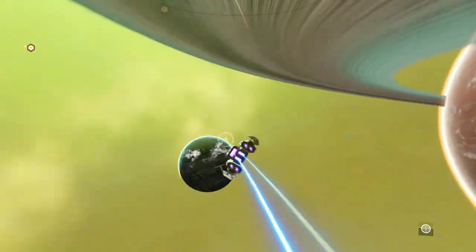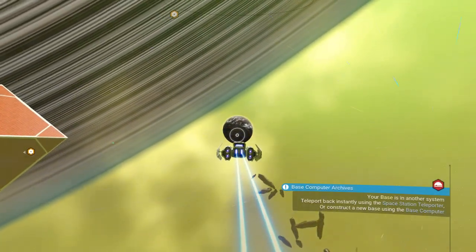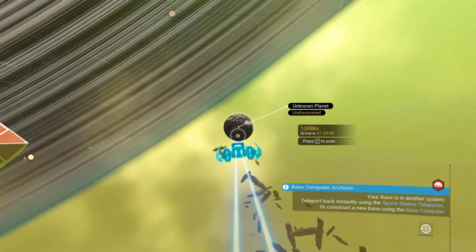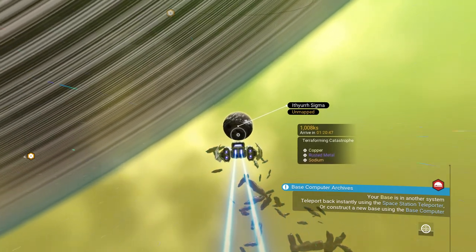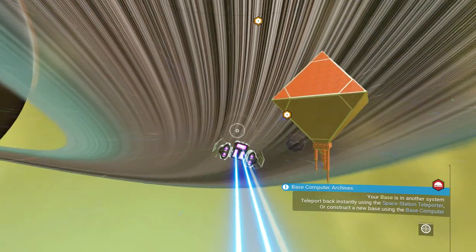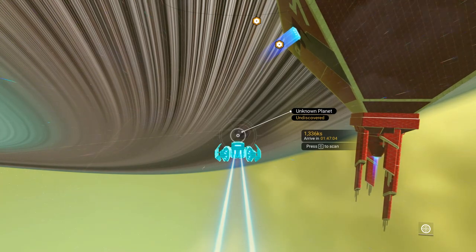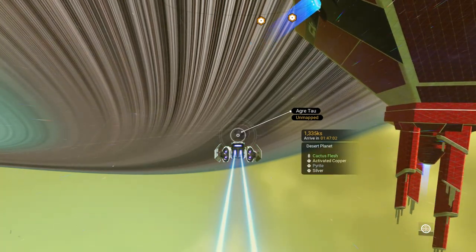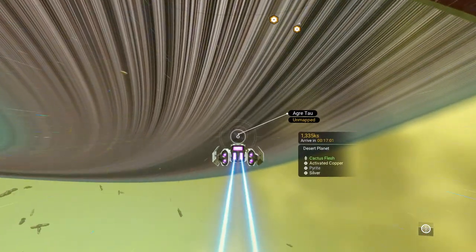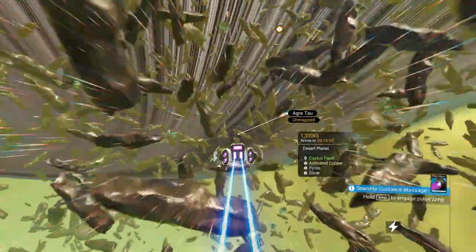There's a regular gamma planet, that's a regular lush — we'll go take a look at it in just a second. That is a terraforming catastrophe. And that's what I'm looking for right there — activated copper. And I think I actually even have a mission to take a picture of a desert planet.